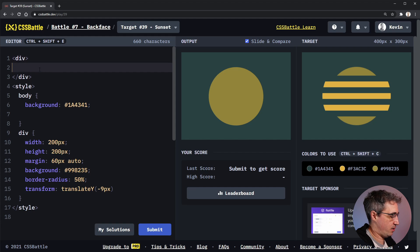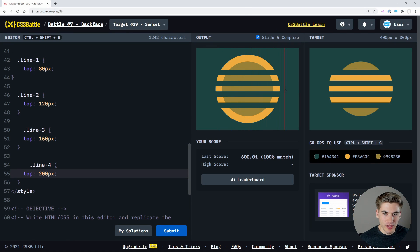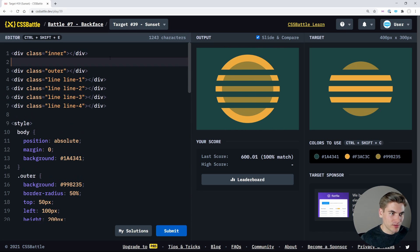I should have given this a class from the beginning — class equals circle. I'm not sure we're going to finish this in 10 minutes. I can make the stripes but I don't know if we'll get this done. Now we've got all our lines, and the only thing left is to hide the green color in the middle and the yellow color at the top. So I'm going to wrap our outer in another div and just call it outer-wrap.